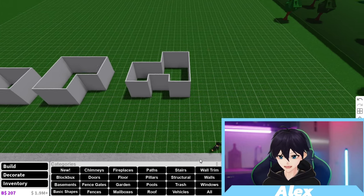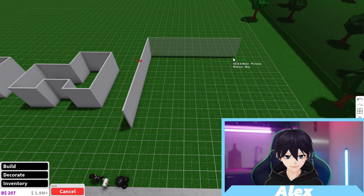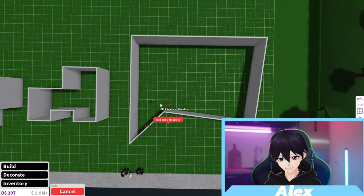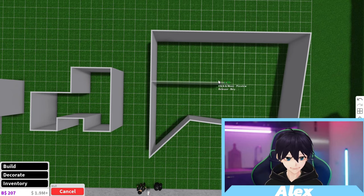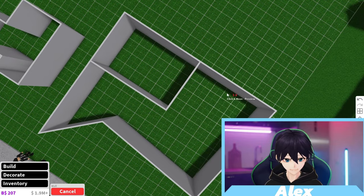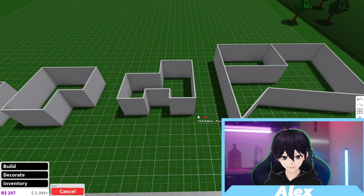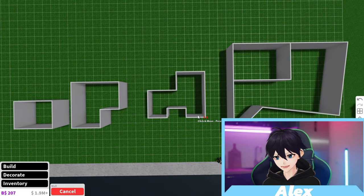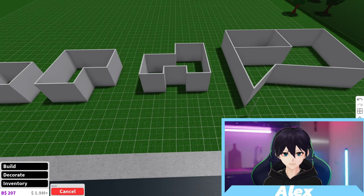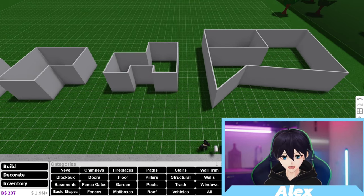Tip number two: don't make your houses way too big. People will have a huge house and they can't decorate it because it's way too big. You'd have a bedroom that's way too big, a kitchen — it's just too much. Make the houses smaller so there's going to be furniture everywhere, full of furniture, instead of having almost no furniture in the house.